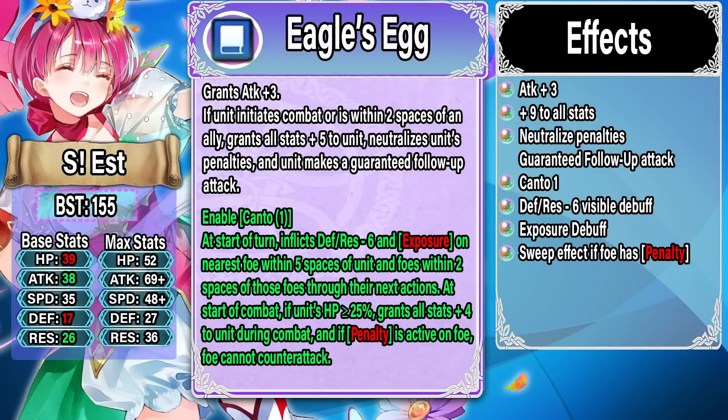Let's move on to the final refine — Spring Est. Eagle's Egg grants Attack plus three; if Est initiates combat or is within two spaces of an ally, she gets plus five to all stats, neutralizes her own penalties, and gets a guaranteed follow-up attack. This isn't a massive upgrade — you're essentially just getting a guaranteed follow-up attack, which is nice considering her middling Speed, but I would have preferred offensive No Follow-Up to let you invest into her Speed. This is okay but not amazing.